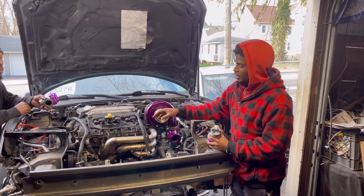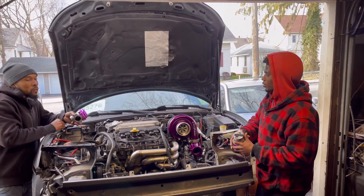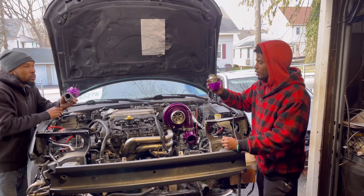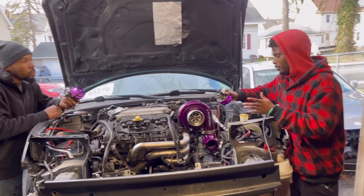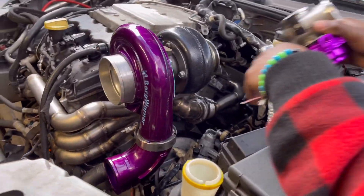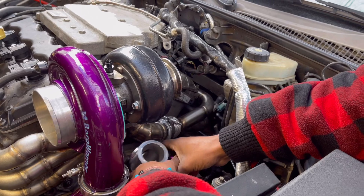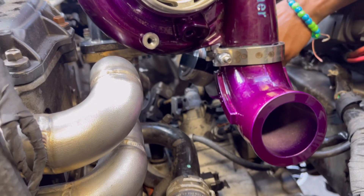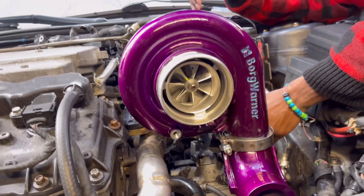So the motor is in the car, the manifold is installed, and the turbo is installed now. The only thing we're gonna do is figure out the wastegate placements — the best spots to put them in. It's gonna be similar to red fury, so we're trying to figure out the best spot to fit the wastegate somewhere around here, as you can see on the camera.